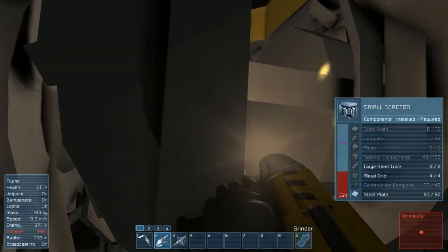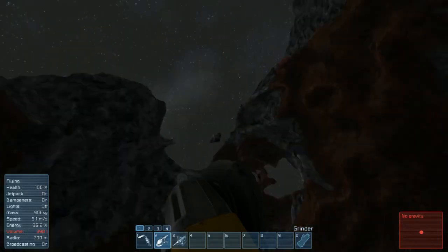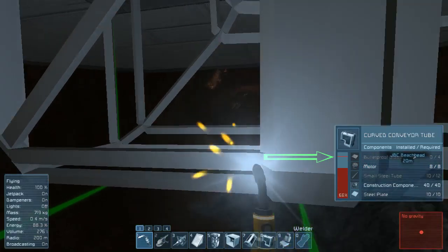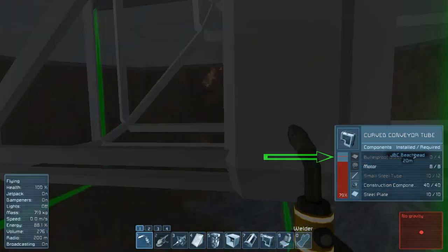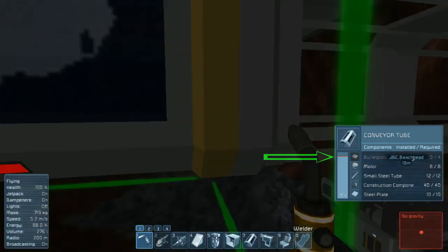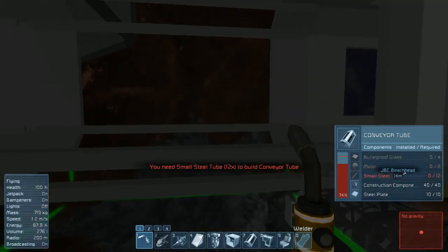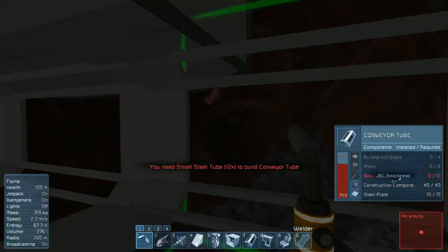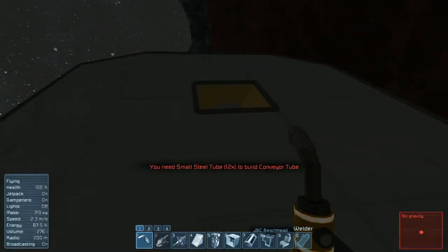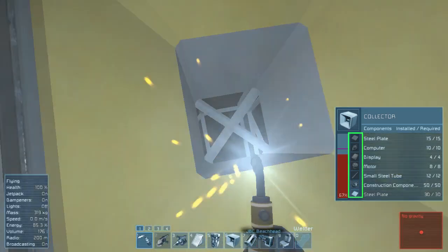If you have enough space in your inventory for them, they're added to your inventory. If you don't have enough space for them, they simply drop into the world and start to float away. Finally, there's the critical components — these are what actually cause the block to do whatever it is supposed to do. The critical components are marked by a blue and red line on the progress bar. If the welding progress is above the red line, the component will work even if it isn't fully complete. If the progress is below the red line, the component is inert and incomplete. As we weld or grind, you can see the progress indicated by the shading on the component icons themselves.